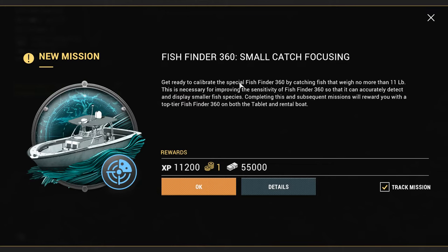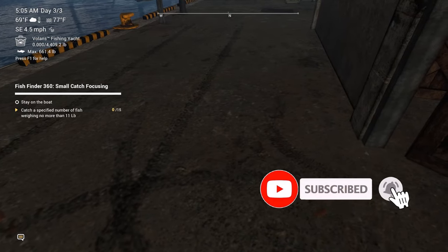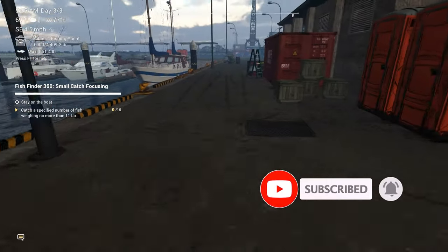Now we got another mission: Fishfinder 360 Small Catch Focusing. Get ready to calibrate the special Fishfinder 360 by catching fish that weigh no more than 11 pounds. This is necessary for improving the sensitivity of the Fishfinder 360 so it accurately detects and displays smaller fish species. Completing this and subsequent missions will reward you with a top-tier Fishfinder 360 on both the tablet and the rental boat — that'll give 11,200 XP, a bait coin, and 55,000 in-game cash. We'll go ahead and track that and head back to the boat.